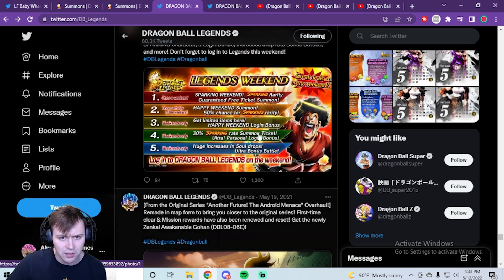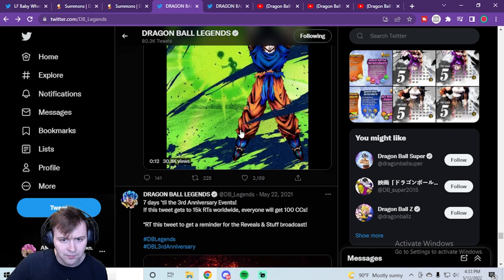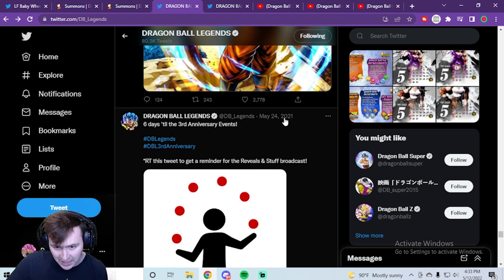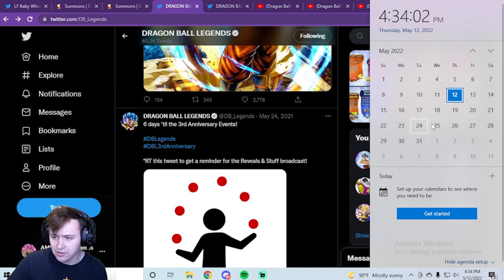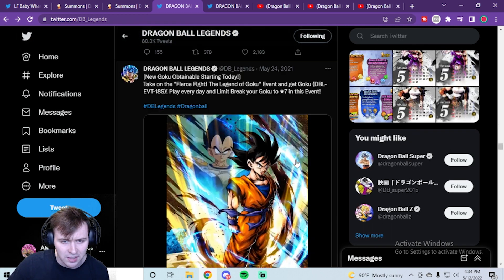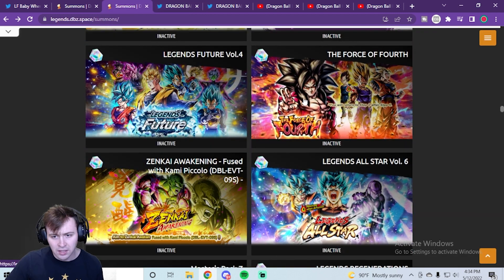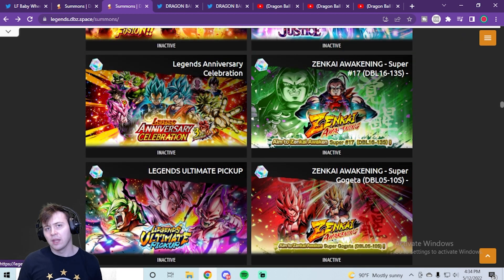They made Trunks a permanent thing — Trunks being a Future unit — then we got the Spirit Bomb Zenkai awakening, Goku events, and they posted a hint on May 24th last year. Maybe we'll get something before the reveals this year too. Scrolling through, before all the Goku events, there was a lot of GT content, then the Future content, then Super 17 in the summons — they were giving us lots of hints.